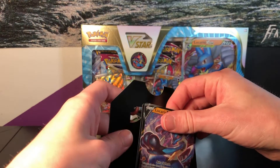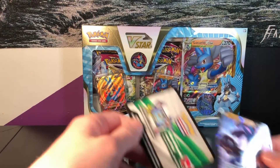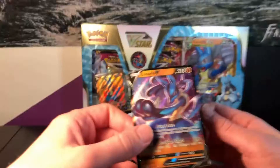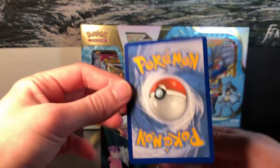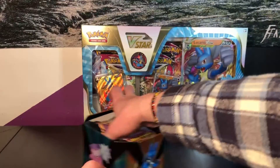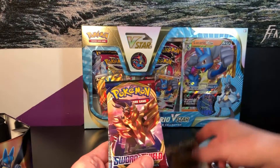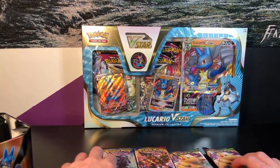Looks like we did a good job opening it. So here's the code card for the box - make sure to stick around at the end of the video if you want that. Let me know how your code card pools are - this is a nice card, it's in good condition. I may have this card already, but that's alright. So we're gonna set these aside. Let's see what kind of packs we got - Vivid Voltage, Vivid Voltage, Sword and Shield. Oh, Burning Shadows! Very nice. We're gonna save that for the end.